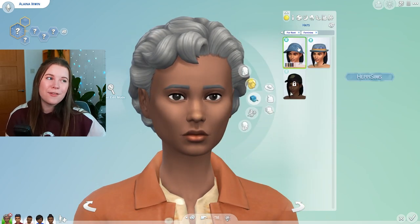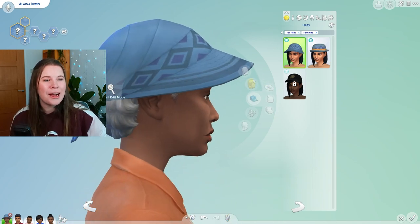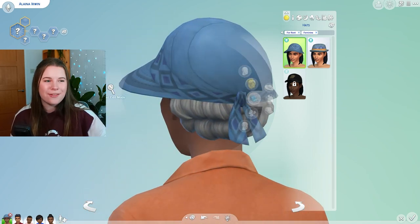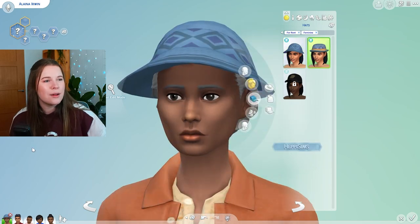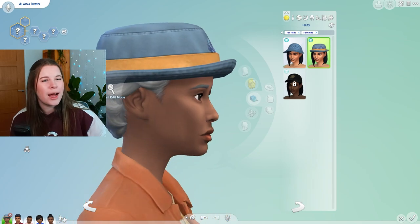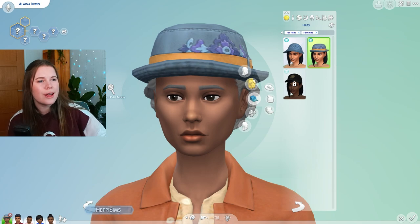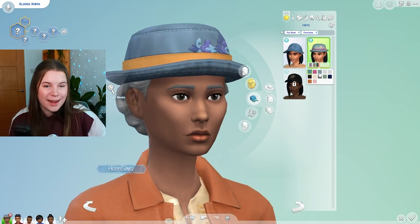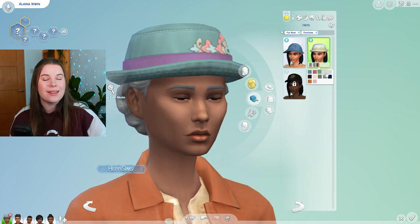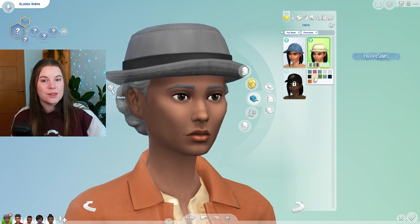Onto the hats. These are very elder-fitting hats — look at them, perfect for an elder. The second one also kind of works and is tagged for men too. Is this a bowler-style hat? I think I like it. It's got this kind of embroidery on it, and there are so many colours — that is a theme throughout this entire CAS section. They are really spoiling us with the number of swatches we're getting now.